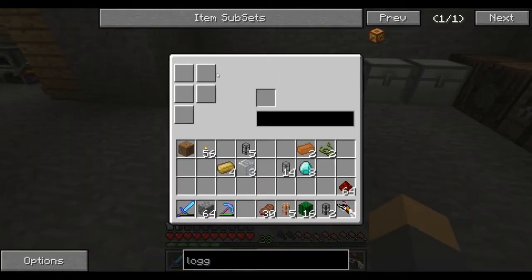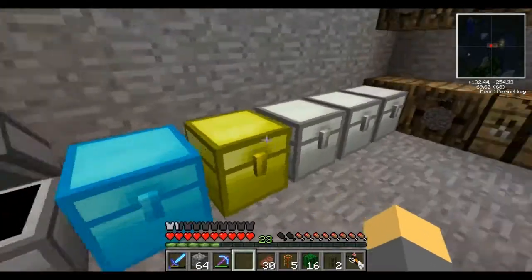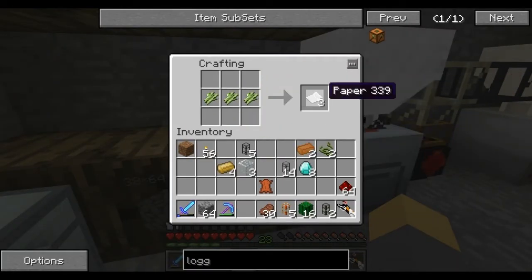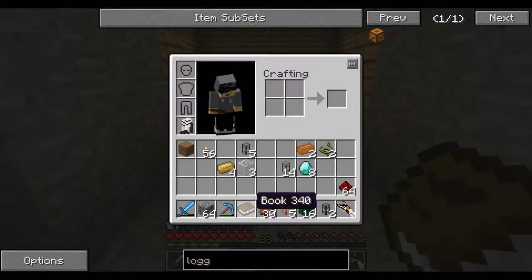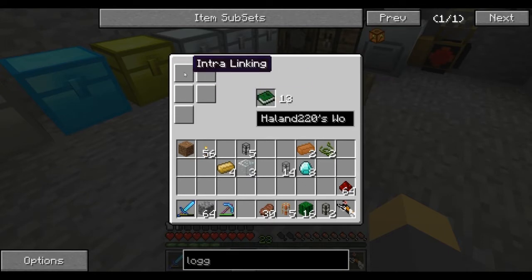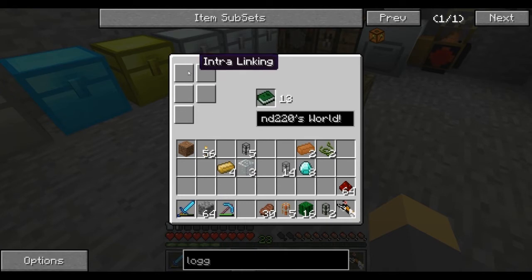What does this do? Let's place it down. It doesn't have much of an inventory so far - this is more of a work-in-progress item, but it has a pretty nice texture. What does this do? I'll show you in just a second. Let's get one leather and three sugarcane. We're going to make a book real quick - boom, a book. Now we're going to make this a linking book.